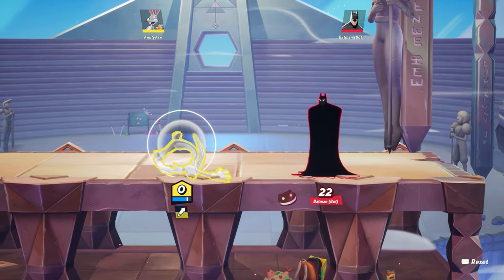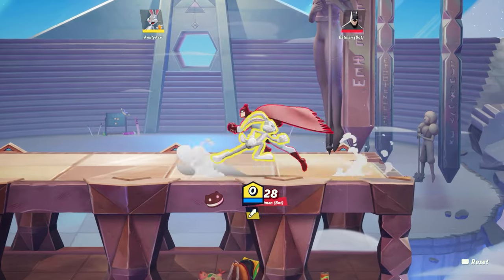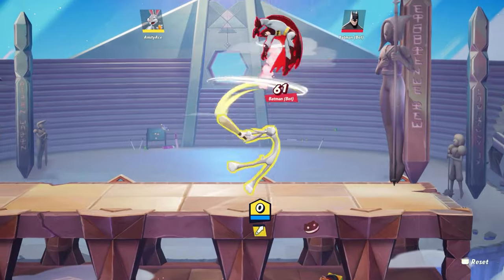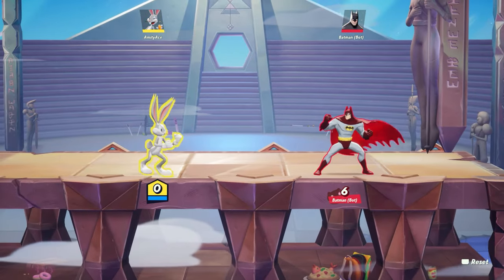One other combo I like to use for Bugs is to start it off by using a dodge and coming at them — something like this — then I use his side, then down spin, and up right after it. In full motion it'll look something like that.